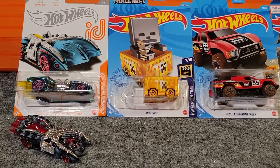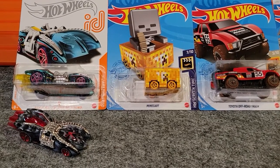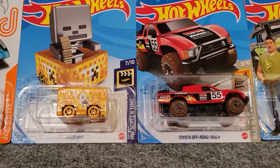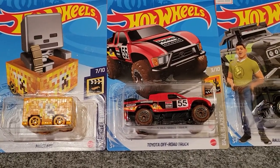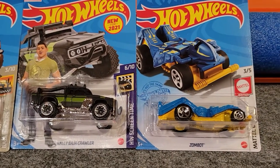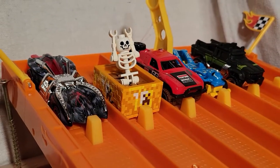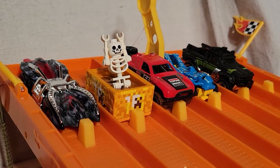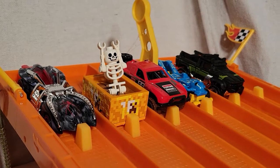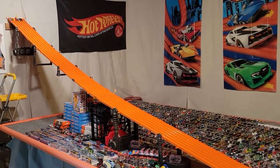Here's our last group. We did get the ID out of this case but can't bring ourselves to open it up, so we do have another ID on a rack and a rod — we're gonna race it instead. We've also got the Minecraft mine cart, the Toyota off-road truck, a rally Baja crawler, and finally the Zon bot. We're lined up for our last race — got a couple of wide vehicles here, not sure how well they'll do. We do have the skeleton who's back right in the mine cart this time. See how he does — ready, set, go!